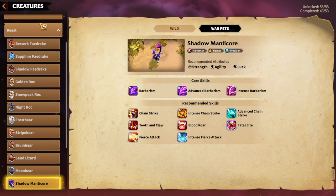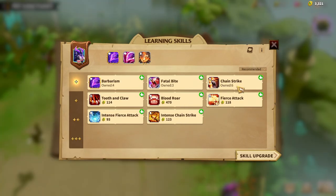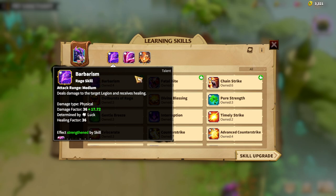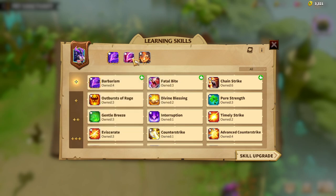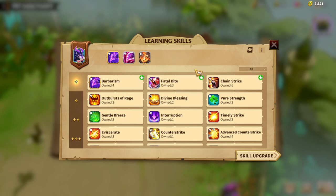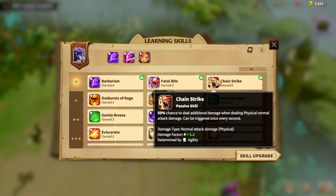That's why I'm going to try to build this warpet in a way that utilizes the Barbarism synergy as much as possible. I'll explain what the appropriate way of building Shadow Manticore would be. Right now, as you can see, I've made one-star Barbarism, which is really important because I'm aiming for two-star. Let's say at first we have Barbarism and Intense Barbarism — we're already seeing that we're using two Luck attributes and the third one is only Strength. Shadow Manticore is an archer damage-dealer warpet, which means Chain Strike synergy should be an important aspect, and I think this skill should be on every single Shadow Manticore build.